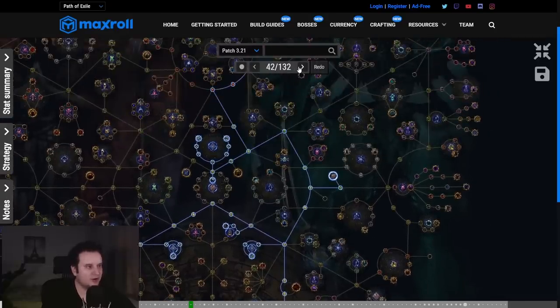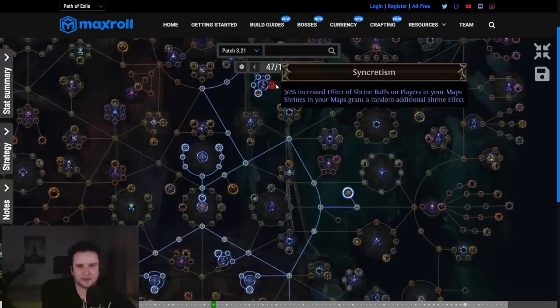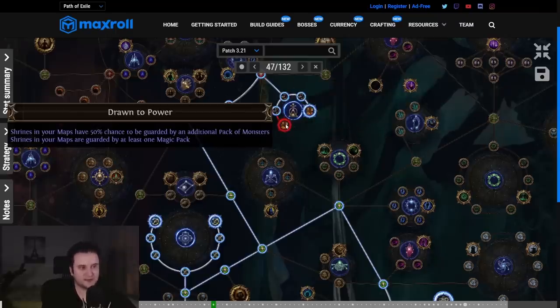Next, we go up and get some extra power through Drawn to Power and Syncretism. Syncretism makes shrines even better, and the small nodes here give shrine buff effect and a chance to get an additional shrine — so it's not just going to be one shrine. Usually shrines in your maps also have a chance to be guarded by magic monsters, which means more loot and more XP.